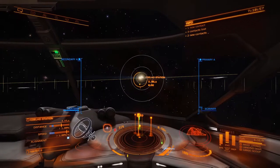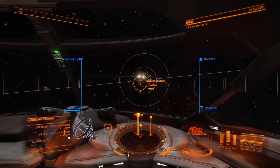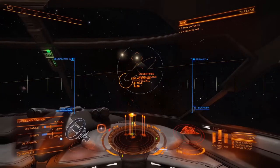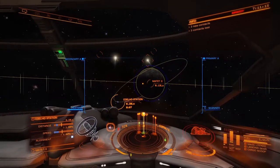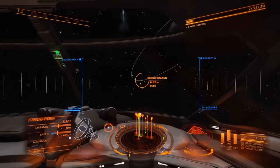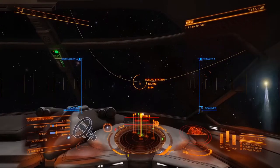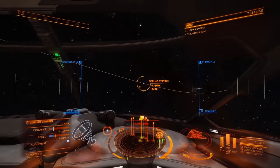That's another little tip and trick for planetary landings. You can land on any planet that has an atmosphere — you know it's landable when you see the blue ring as you get close. You don't need anything special to land other than Horizons. You don't need anything other than your ship and a little bit of control. If you want to land straight on the planet surface itself, we'll go over that next.